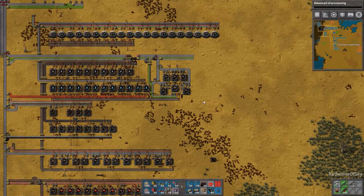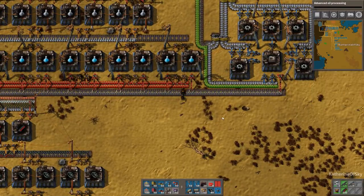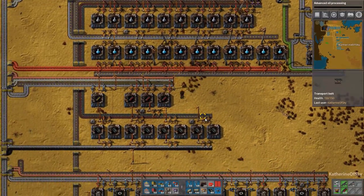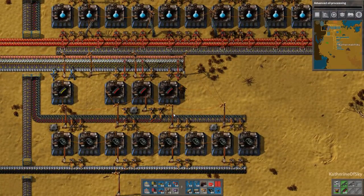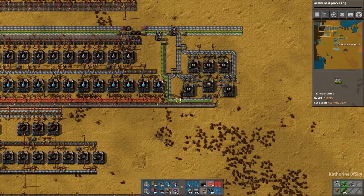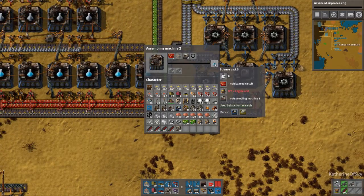Greetings and welcome back to Factorio. I'm Catherine of Skye and we are going to finish off Blue Science, because I seem to have forgotten to do so. I skipped a whole day of recording this series because I got so far ahead that I forgot to finish Blue Science and I just got distracted by Copper. So we are going to build the final component here, which we need — an engine.